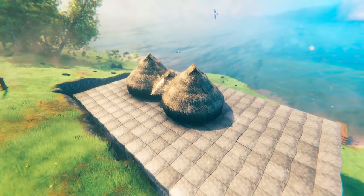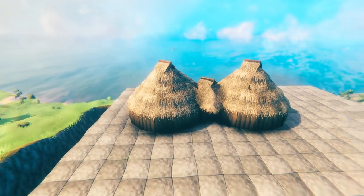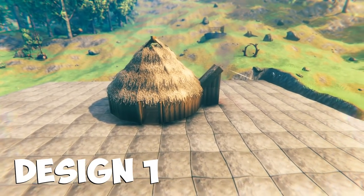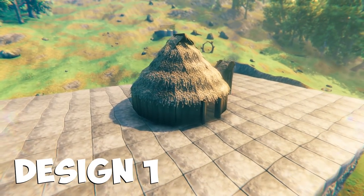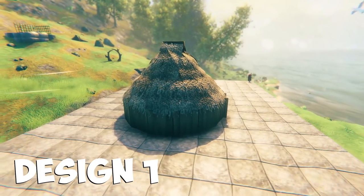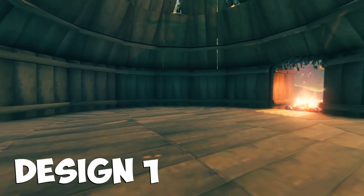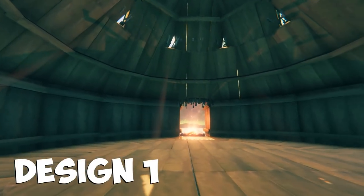I've put chapters into the video so I'll show you each design and you can skip ahead to the one you want to see. First up is the most basic roundhouse build — I really like this one because it's fantastic as a starter house design, which is what I used in my Ravenheim video. Inside you can see there's a reasonable amount of space, definitely big enough for a bed, a few early game chests, cooking, and all that good stuff.